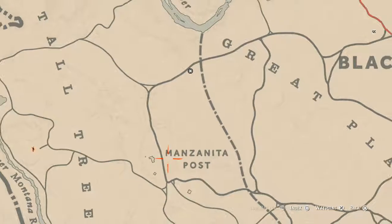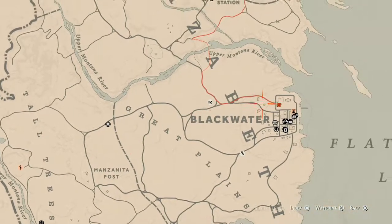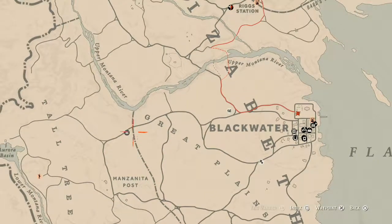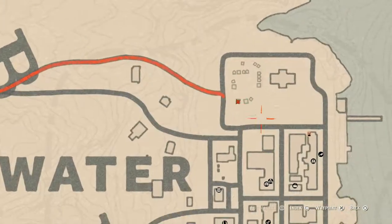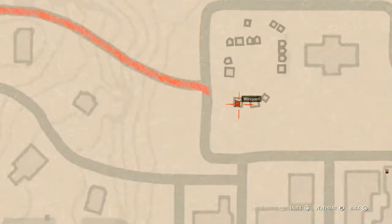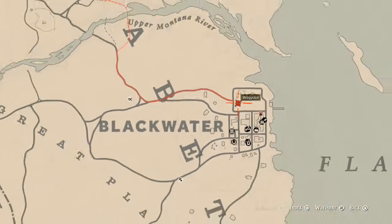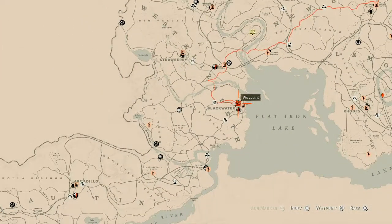The second thing is the Caribbean Rum antique alcohol bottle, which is still in the same area — you could technically run here from Manzanita Post or Madame Nazar's location. The Caribbean Rum antique alcohol bottle is right here in Blackwater today, inside this tent, towards the back on some crates or a barrel. Go get that as well.